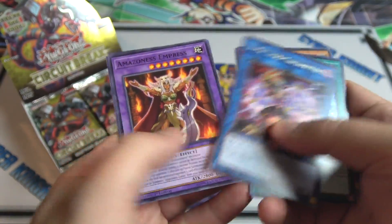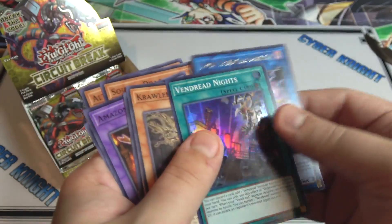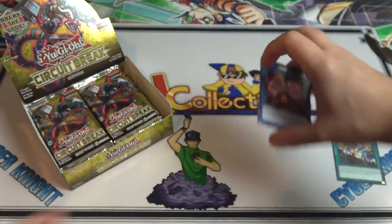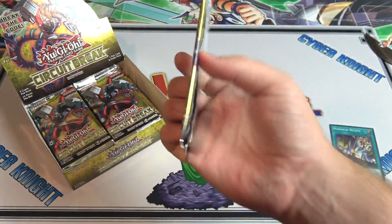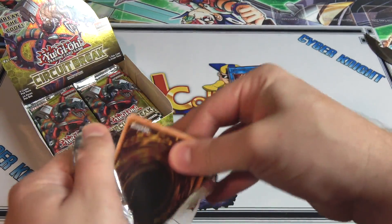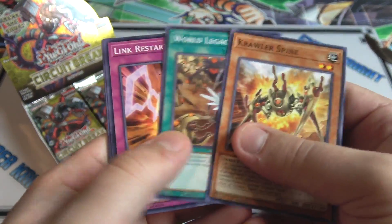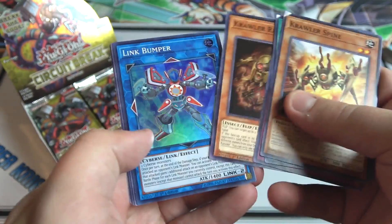I got this from Big and Collectibles, so be sure to check them out — link in the description. They have Yugioh, Pokemon, and other card games too. Also using my new microphone on this video, so I have to remember to actually talk into it since it doesn't really follow me as well.